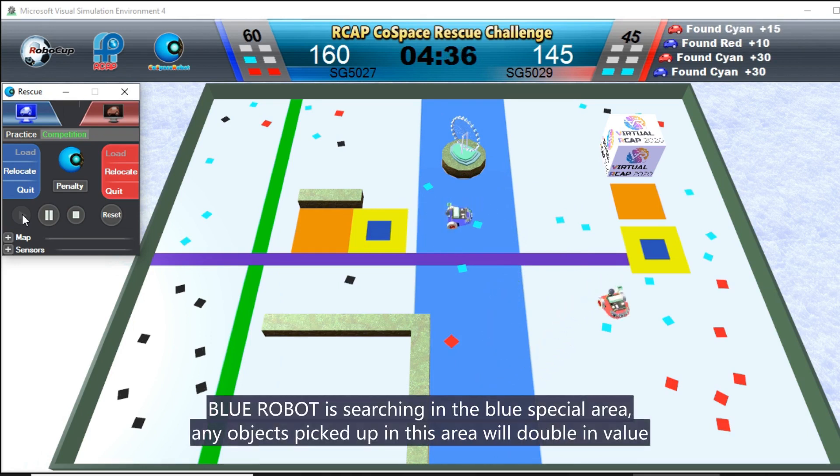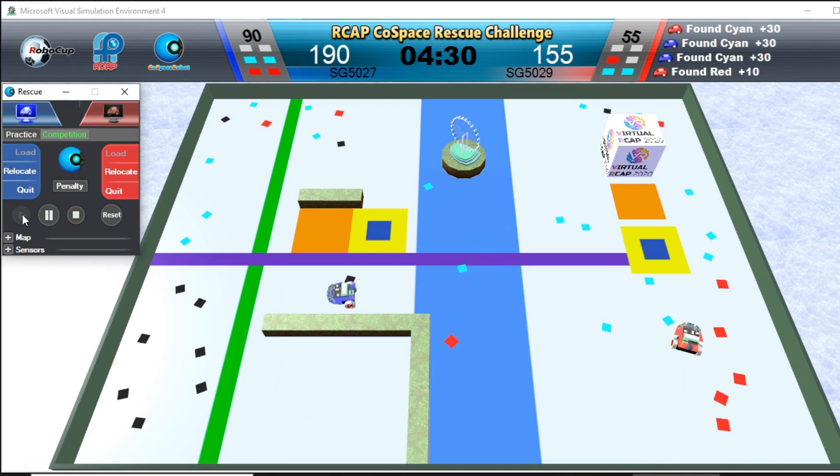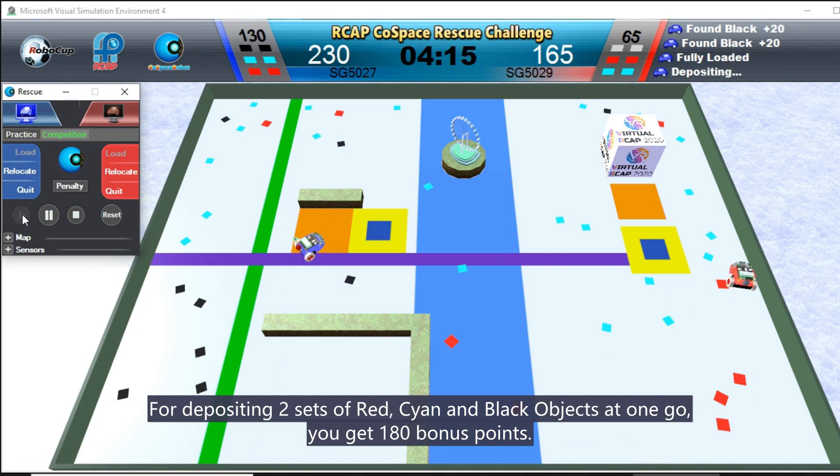Blue Robot is searching in the blue's facial area. Any objects picked up in this area will double in value. For depositing two sets of red, cyan, and blue objects at one go, you get 180 points.